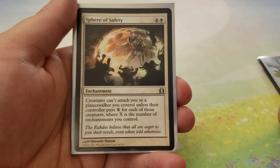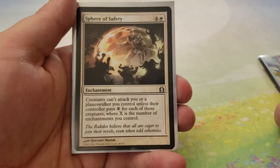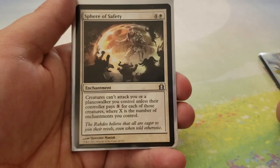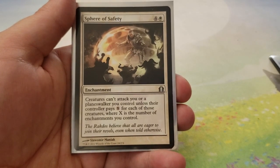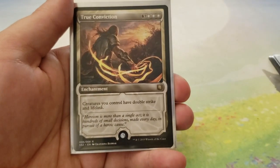Next up, we have Sphere of Safety. Creatures can't attack you or Planeswalkers you control unless their controller pays X for each of those creatures, where X is the number of enchantments you control. We're just protecting ourselves from aggro decks and the potential threat to our Planeswalkers.